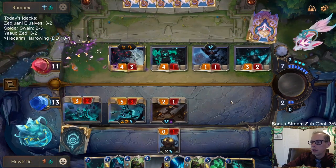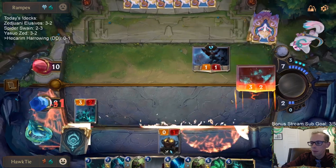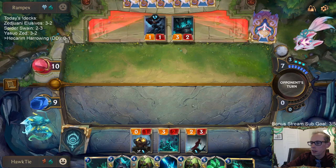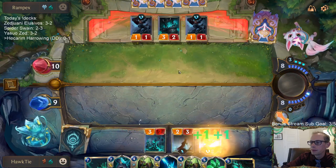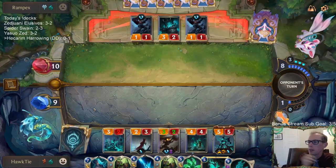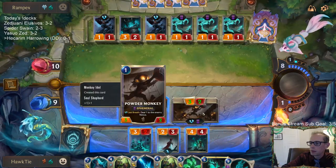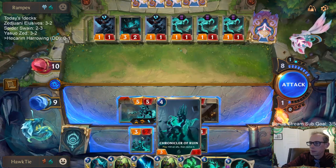No Atrocity - Atrocity would have dealt us a lot of damage. Not too worried about having Hecarim die. More worried about they play They Who Endure this turn and then have Atrocity - then I have to have Vengeance for it. Now with 11 mana, they can't have They Who Endure and Atrocity both.